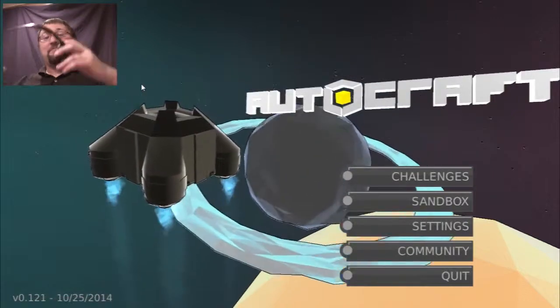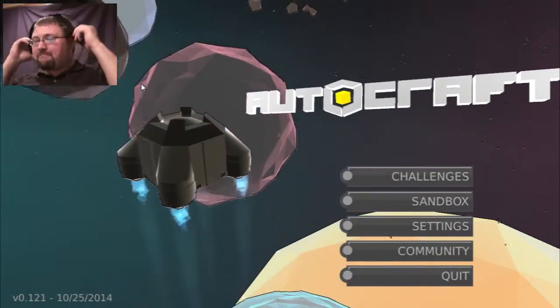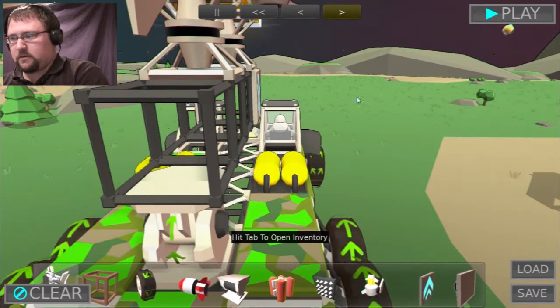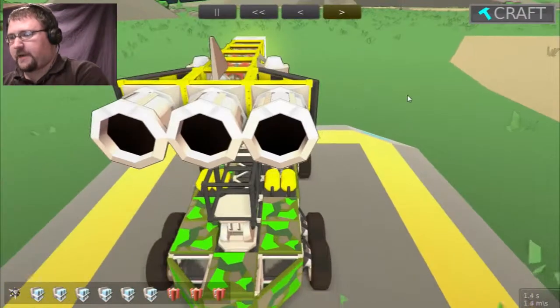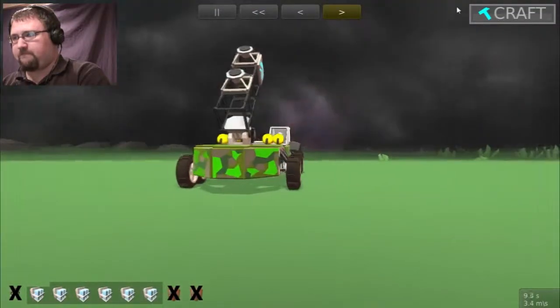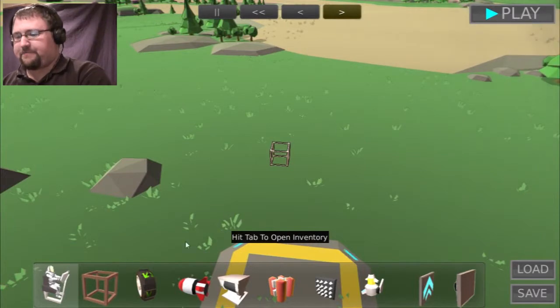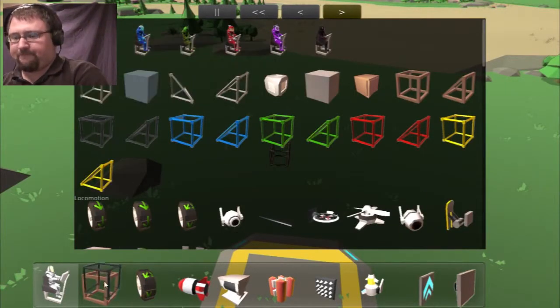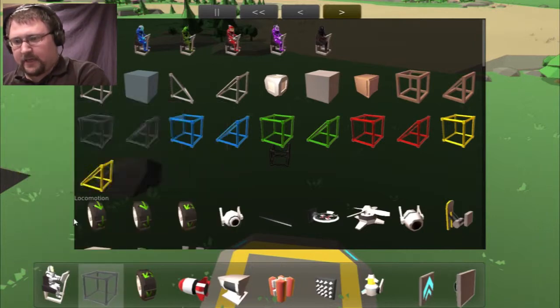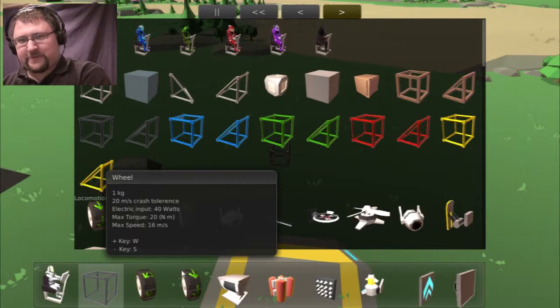So we're going to build something that destroys today. Usually I end up making like a shooting type of tank. We're going to do something a little different this time. We're going to turn some of those neat rotor wheel combine things that the other one had. We're going to soup it up a bit.